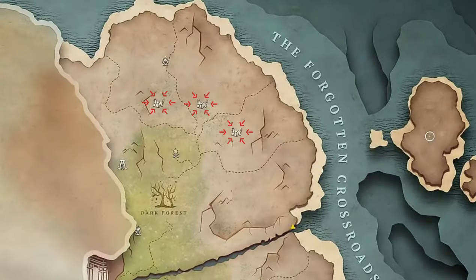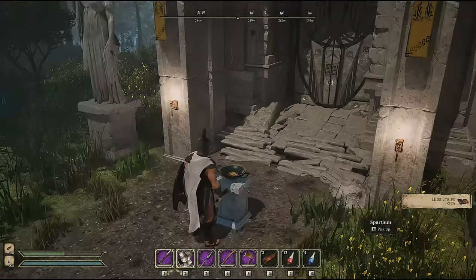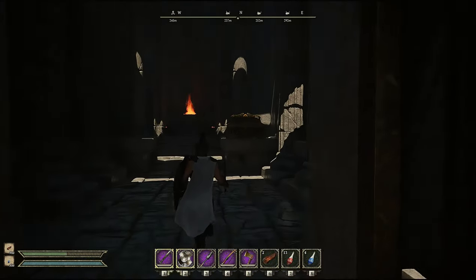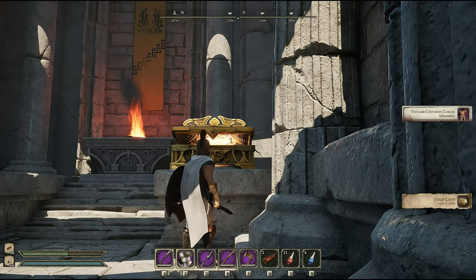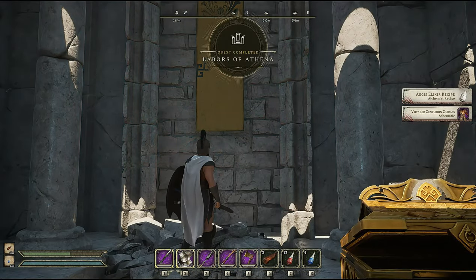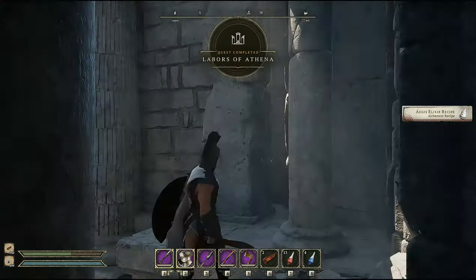Here are the locations of all three camps in the northern area of the crossroads. Once you've collected the medallions, go back to the shrine, contribute them, open it, and defile the shrine. Once you open the treasure chest you will get the voyager centurion cateris — the chest piece without the cape — as well as the Aegis elixir recipe.